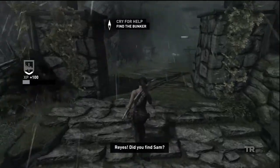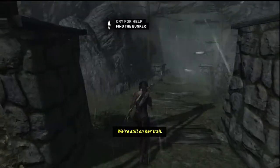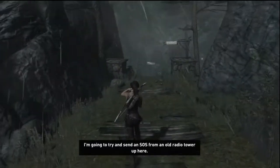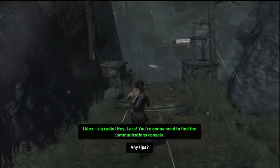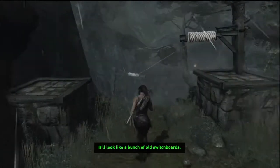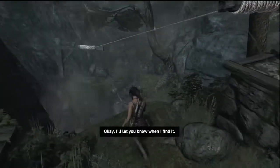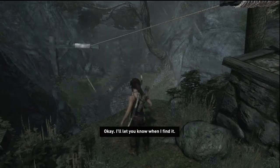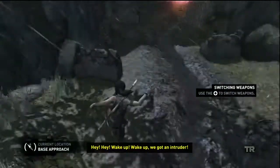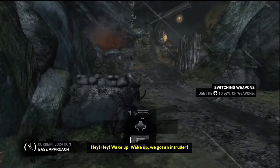Reyes, did you find Sam? We're still on her trail. I'm going to try and send an SOS from an old radio tower up here — any tips? Lara, you're going to need to find the communications console — it'll look like a bunch of old switchboards. I'll let you know when I find it.